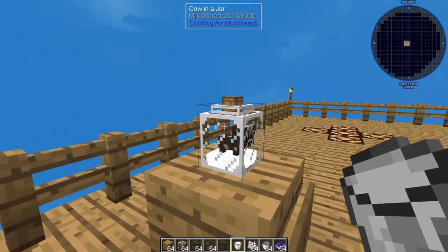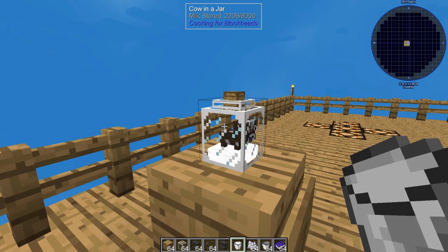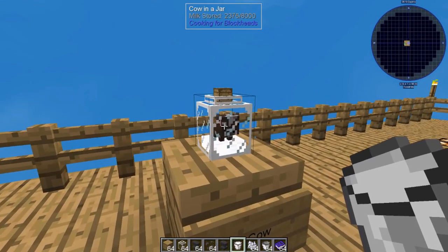There is a bit of a cooldown as the milk refills. As you can see at the very top of the screen, it says 'counter jar milk stored' and it goes up to a maximum of 8,000. As that number goes up, the milk increases, and eventually you'll get to 8,000 and fill. That gives you an unlimited supply of milk for a very easy process.